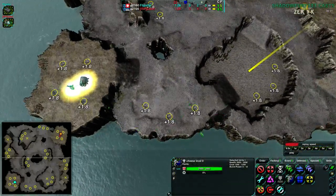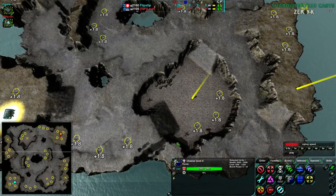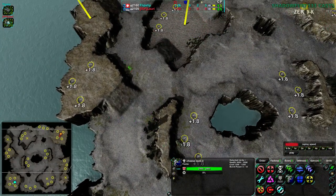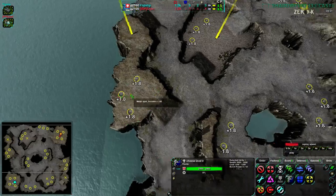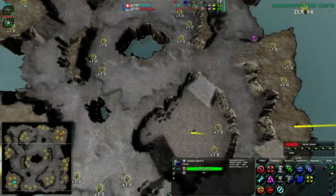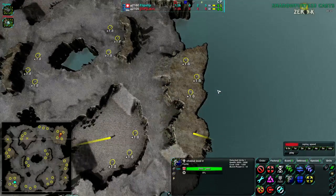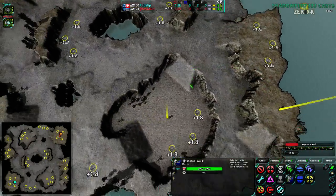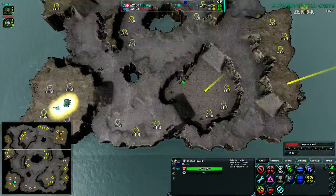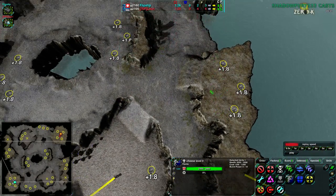Right next to the main base you have another expansion, north and south — not quite symmetric, but very close. Then there is a lower expansion, which is typically what's gone for next, or the center. Oftentimes players will try to surreptitiously forward the expansions to the west and east. You don't usually see players trying to do this in an obvious way, because while these aren't the least defensible expansions, they have a few more entry points than some of the others.